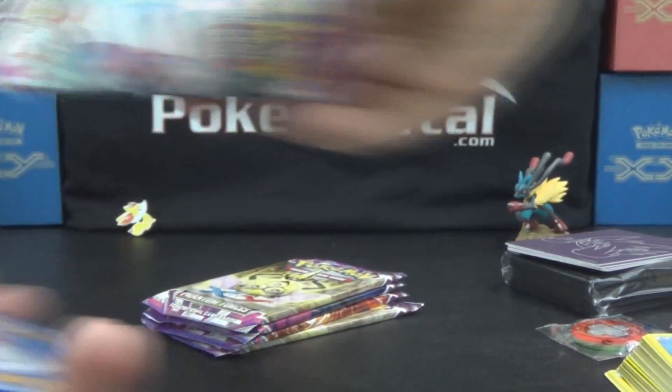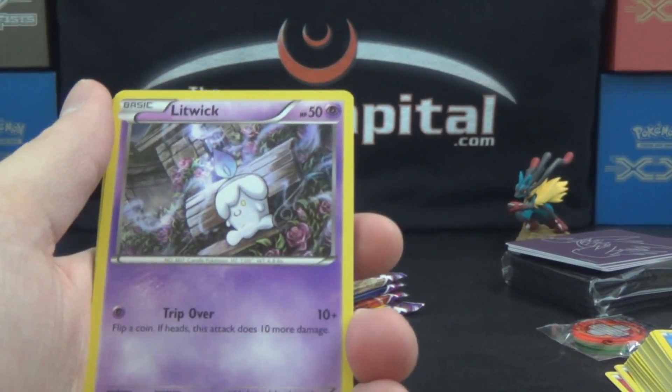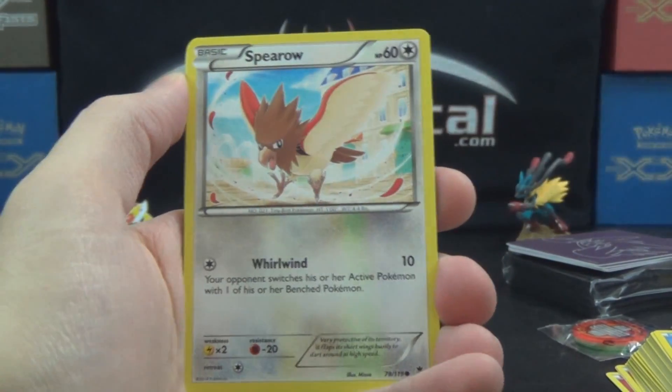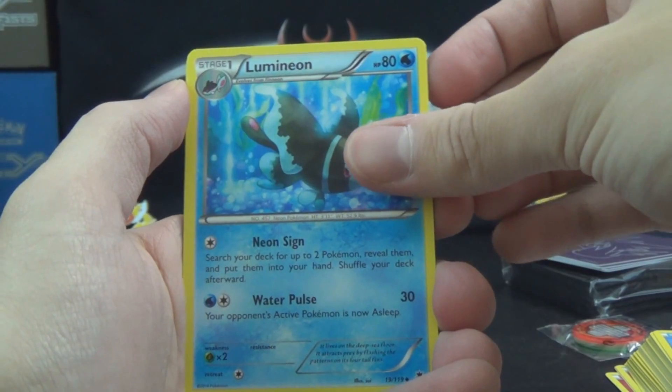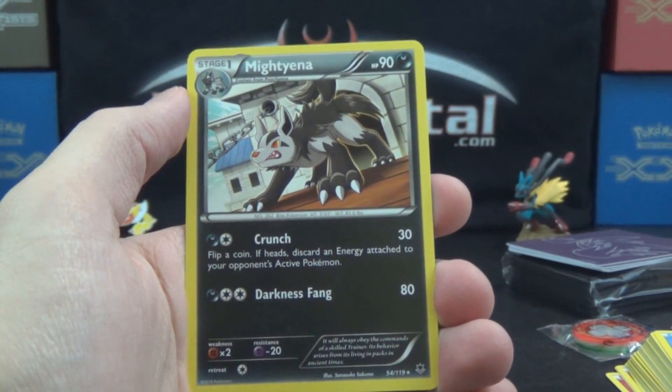We're on a Diancie Pack — our only one. We've got Litwick, Yanma, Totodile, Gulpin, Spearow, Swadloon, Zweilous, Lumineon, Skarmory Reverse Common. And our rare is a Yveltal.